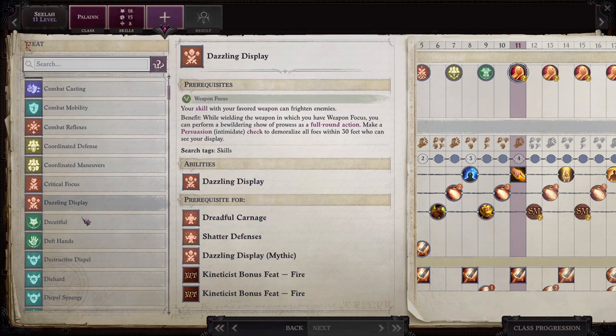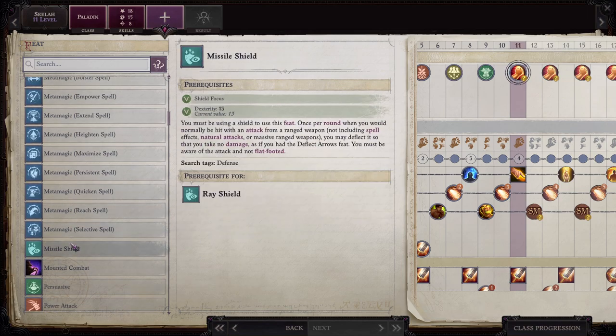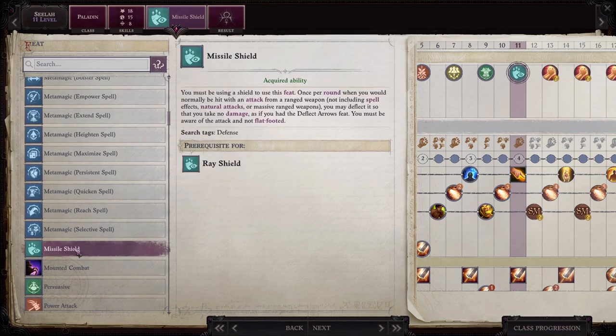For her I'm going to get Missile Shield. You must be using a shield to use this feat. Once per round, when you would normally be hit with an attack from a ranged weapon — not including spell effects, natural attacks, or massive ranged weapons — you may deflect it so that you take no damage, as if you had the Deflect Arrows feat. You must be aware of the attack and not flat-footed.